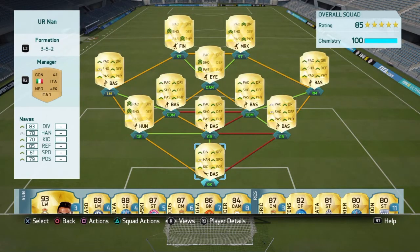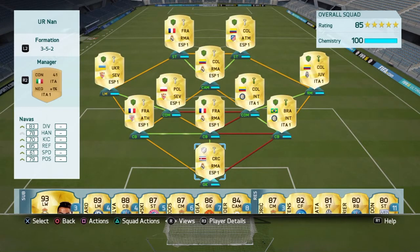Welcome back to my channel. Today I'm bringing you another squad builder — this team is probably going to be one of my better creations this year. It consists of two leagues: Serie A and La Liga, and goes for roughly about 120k. As prices are dropping, you can probably get this team for around 100k.